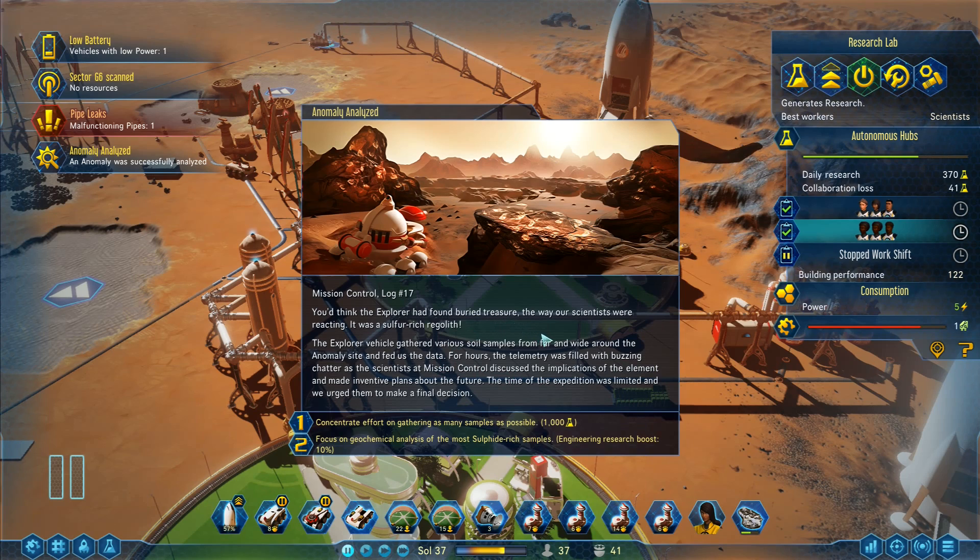An anomaly event: the explorer found sulfur-rich regolith. The explorer vehicle gathered soil samples from around the anomaly site. The scientists discussed the implications and made inventive plans. The time of the expedition was limited — final decision: concentrate effort on gathering as many samples as possible, giving an extra 1,000 research focused on geochemical analysis of the most sulfide-rich samples, or an engineering research boost of plus 10 percent. I think we'll go for the research boost.